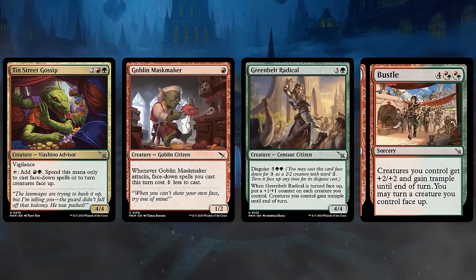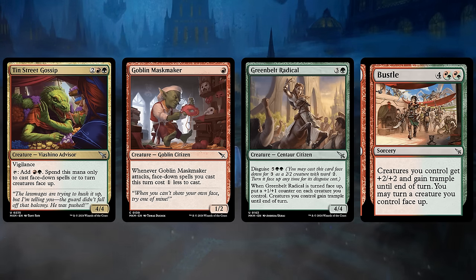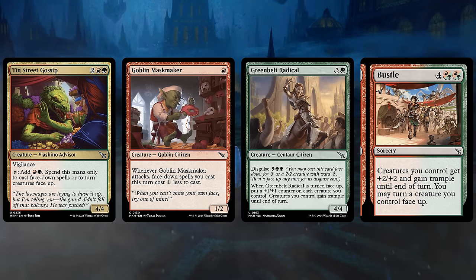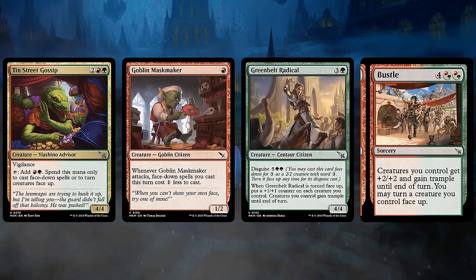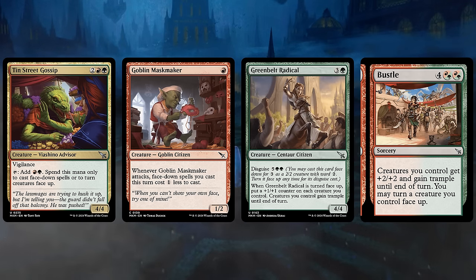Split Cards are also back and now have hybrid casting costs on both halves of the card, making it possible for multiple decks to cast either half, making them much more flexible. The Bustle half of Hustle and Bustle is what we're most interested in here, as we get to give our team +2/+2 and Trample, as well as turning one of our creatures face up — which can save us a lot of mana.